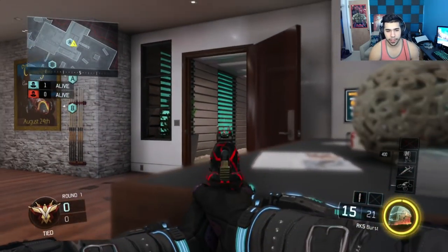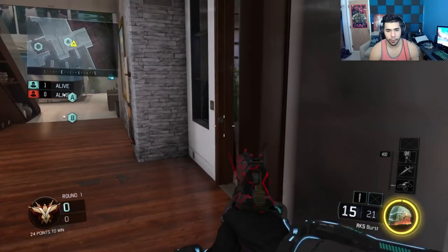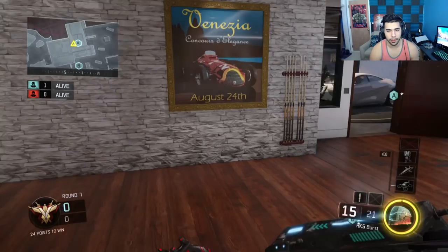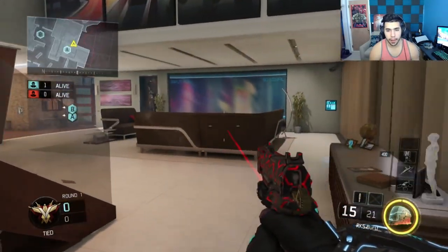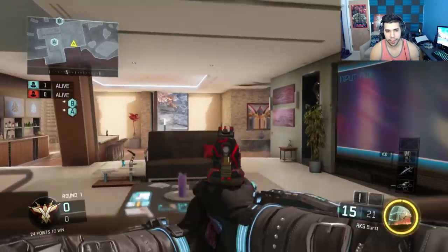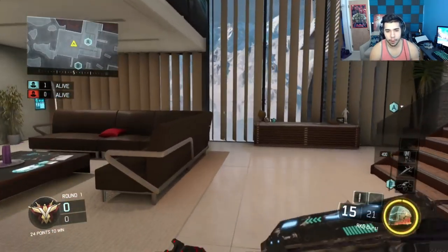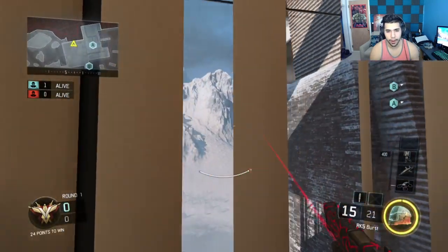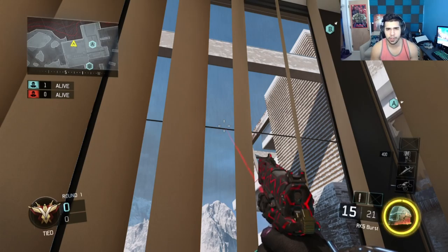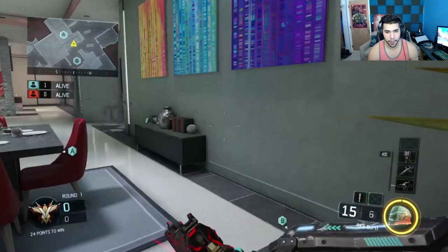By the A bomb there really isn't much. Some people like to sit on this desk — it kind of head glitches, your body's barely poking out. Some people use this corner — it's very hidden, pretty random, people don't always check it. You can head glitch the bomb or sit under the staircase. Down here you can head glitch the staircase, head glitch the couches, head glitch the desk, or prone right here on the couches and watch the whole wall run — maybe set up strategy with teammates.